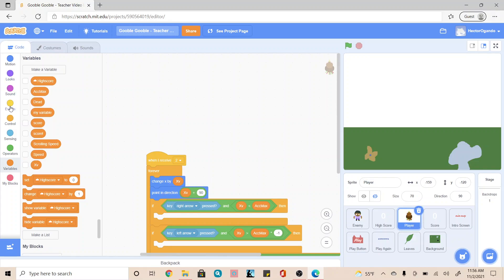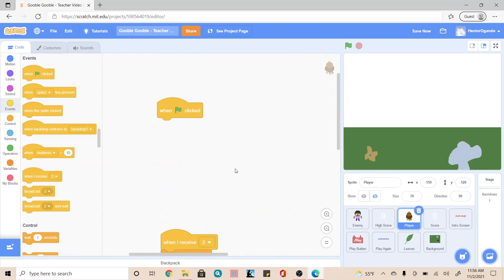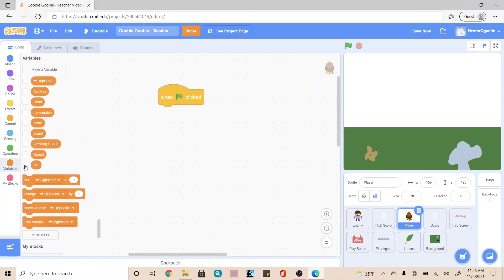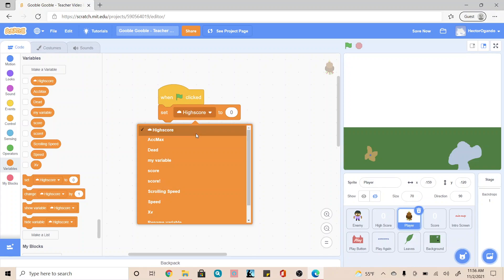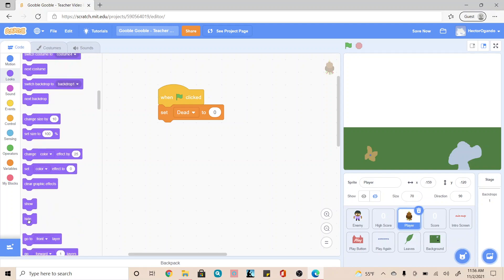So to begin, we're going to click on our yellow events tab and we're going to use when green flag clicked. Then we're going to go into our variables and set dead to zero, so we know we're still able to play. And we're going to go into looks and we're going to hide.